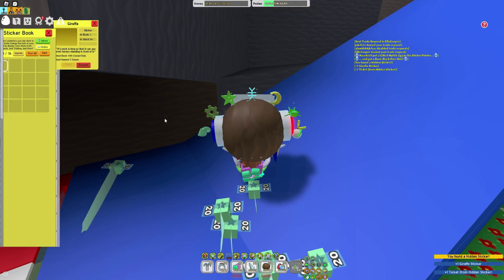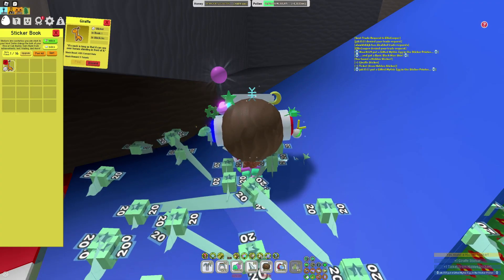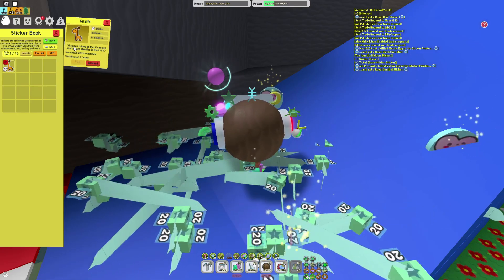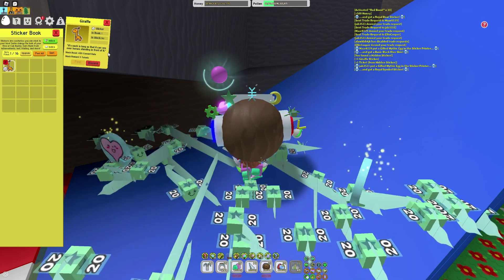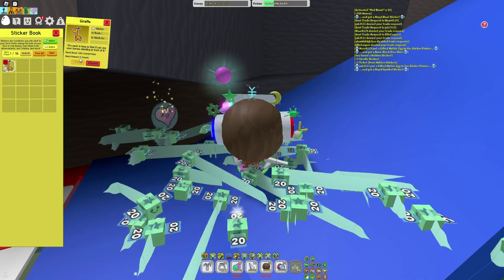Now you can see some stickers over here. I can actually peel the sticker. I found a hidden sticker — the giraffe sticker. Got one ticket and that's it. I put a gifted mythic egg in there and got a royal symbol sticker. I got a giraffe and it says its neck is long so that it can see over horses standing in front of it — wow, that is a perfect description. It gives a plus 10% convert rate and the stack reward is 5 tickets.